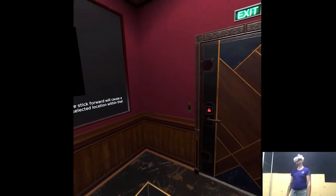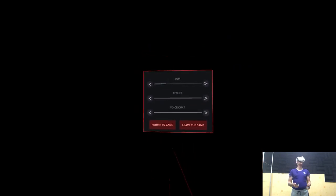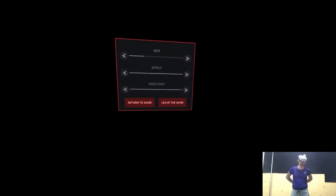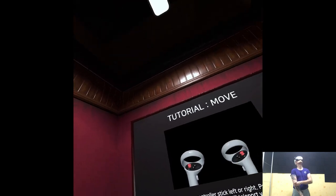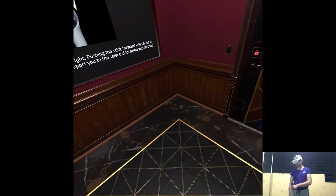Let's begin the tutorial. Change direction by moving the controller stick left or right. And we can't change it — what's up with games and no settings available recently? Moving the stick forward will cause a movement range to appear. Releasing the stick will teleport you to the selected location within that range.